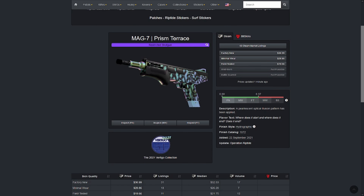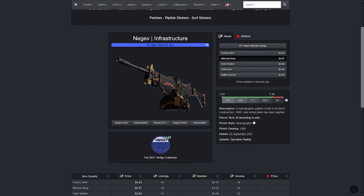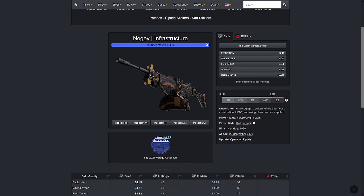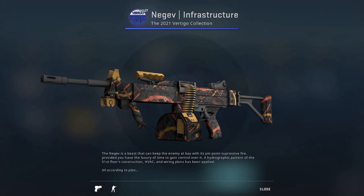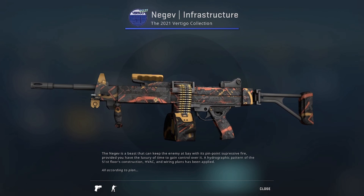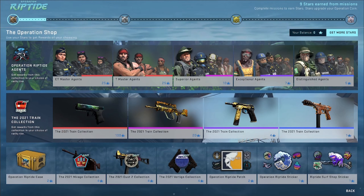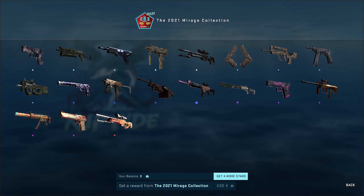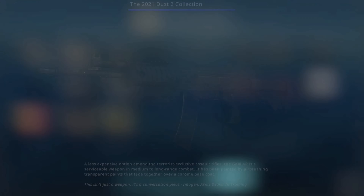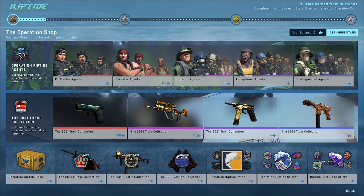Now, this is only if you want to purchase one skin with your $25. Another strategy you can do is buy five mil-specs — so five Negev Infrastructures in Factory New or Minimal Wear is definitely a possibility. I probably wouldn't advise that though, since it's a little risky using only one skin. It might be a better idea to diversify — buy one of every mil-spec, mix and match collections. Maybe two Mirage mil-specs and two Vertigo mil-specs, and if you have any extra cash left over, one from Dust2 or some combination along those lines.